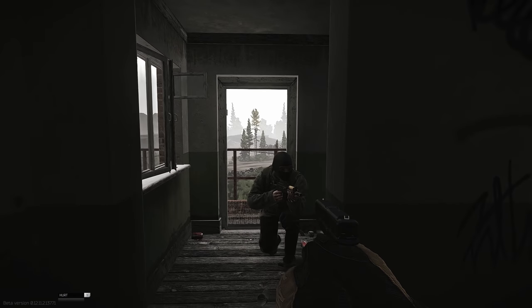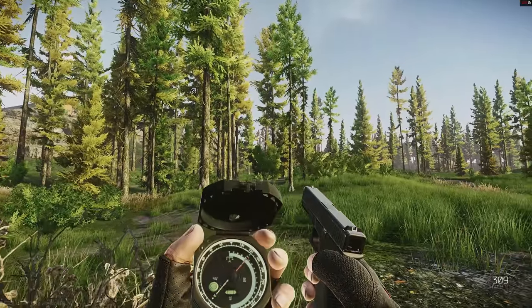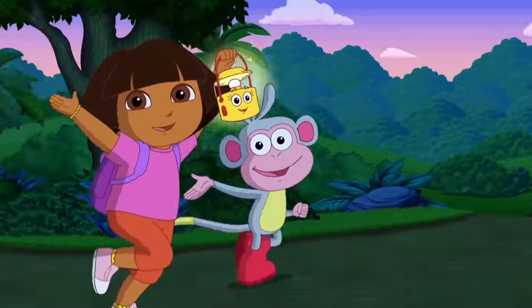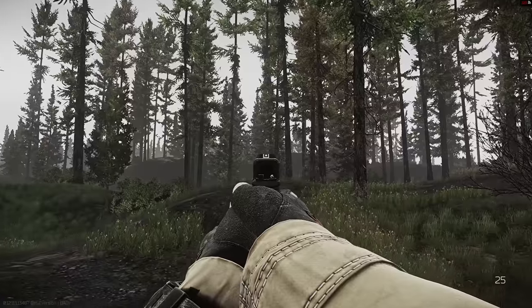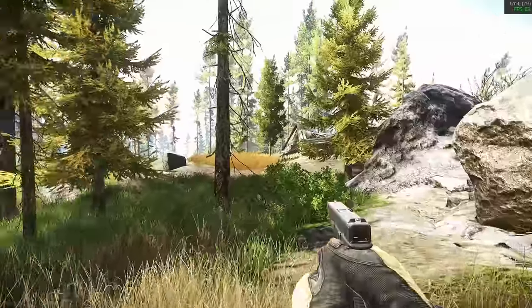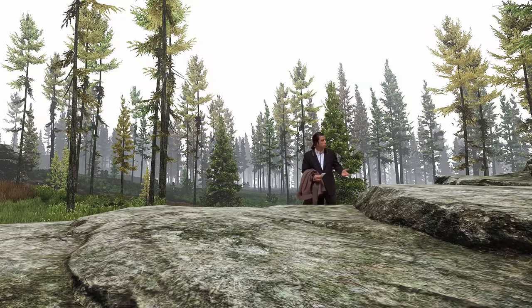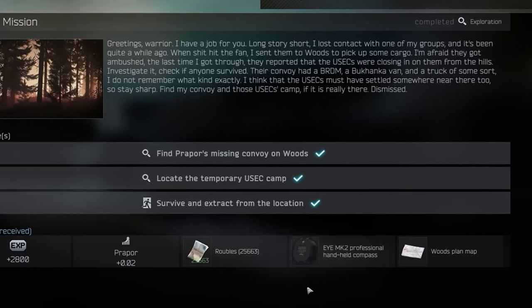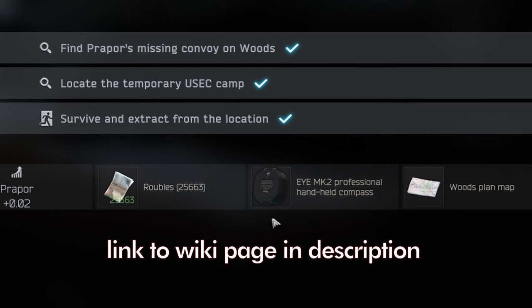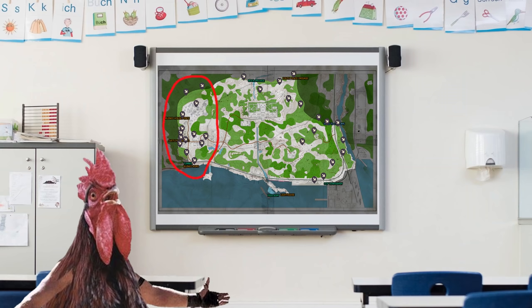Last but not least, I use a compass for orientation at several points during the runs. If you're good at navigating or know Shoreline well, you can just line up visually instead of using the bearing. However, for those who are inexperienced or get lost easily, I strongly recommend using the compass as shown in the video. You can get one as a quest reward for the Jaeger 'Proper' second quest search mission. Okay, that's about it - now into the spawns. Let's start with the western ones.